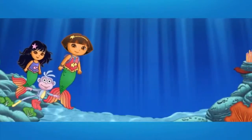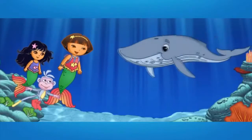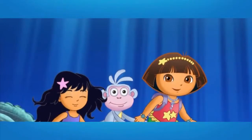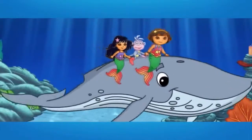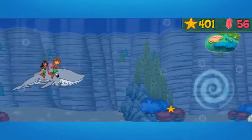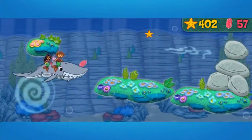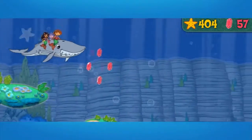Now we can go through the ocean rocks to Mermaid Cove. Our whale friend is going to help us. Remember, press the space bar to send an underwater wave to move rocks that are blocking our way. Vámonos! Let's go! Uh-oh! A whirlpool! Use the arrow keys to move me up and down. ¡Excelente! A water current! It'll make us go faster.